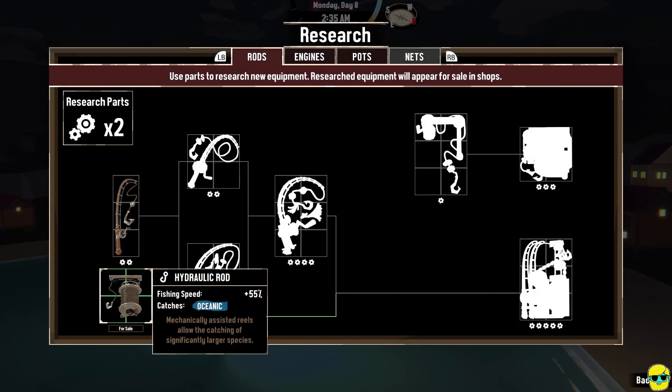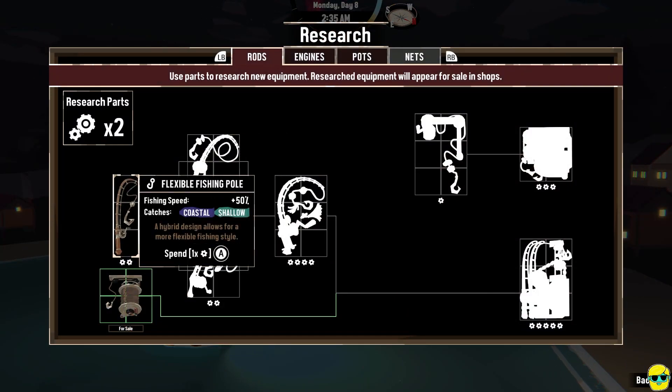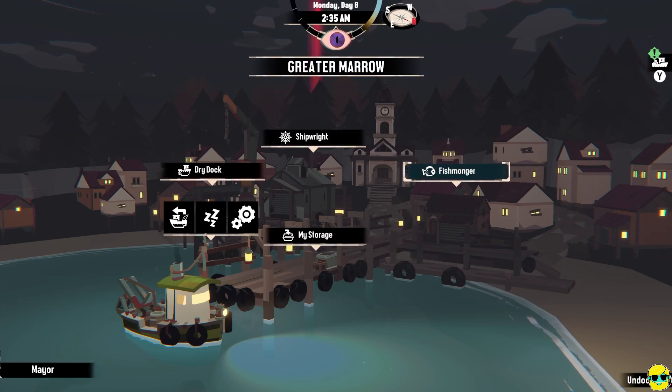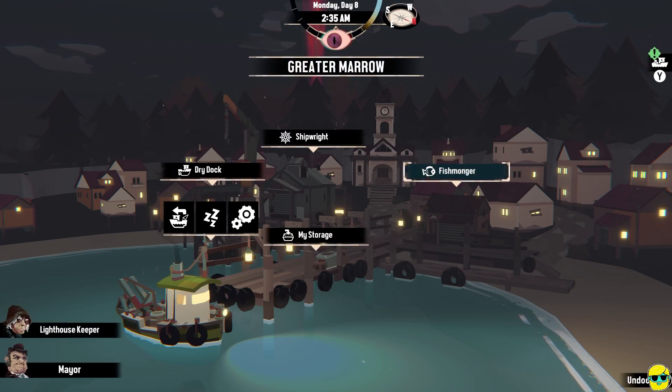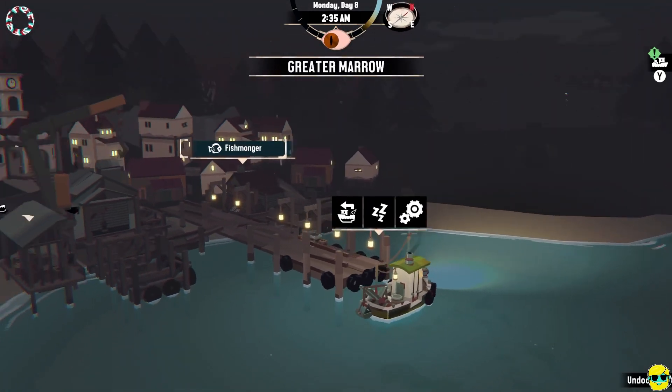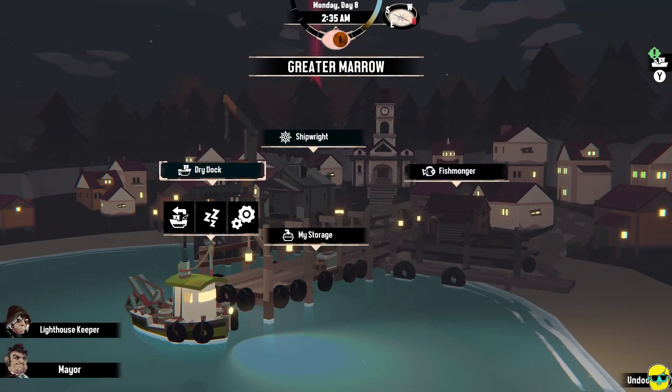I'm going to go to research and go to the engine, and keep putting my stuff here — one, two. Now I just need one more research part and we've got the jet drive engine. We can add those to our new engine spots. I need to sleep — this is not the right time to move out.